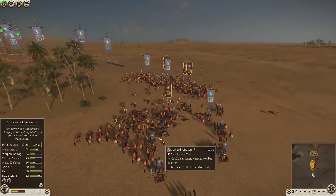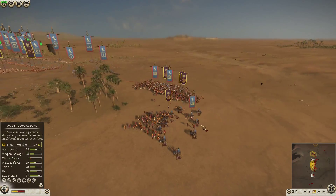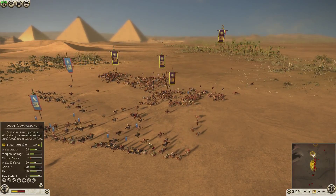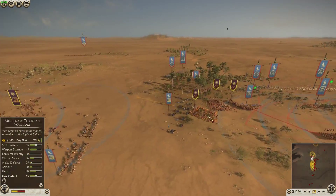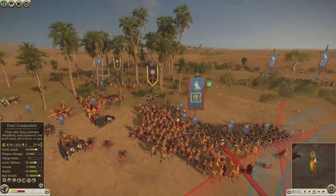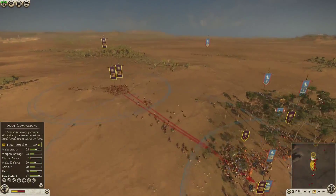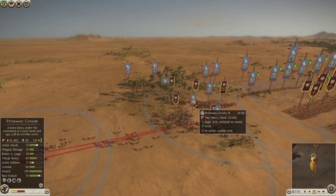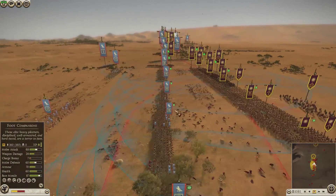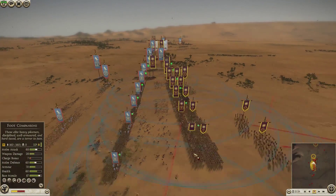I make a mistake and charge all my cavalry into one unit by accident instead of sending one back to deal with the Scythed Chariots. My last cavalry units come in and he tries to pull his guys away. My Thracians were meant to be charging his chariots but they don't, and they're getting wrecked. My Companion Cavalry come in chasing his Ptolemaic Cavalry and Scythed Chariots, while my Agranian Axemen pull back behind my lines to fire on his pikes.